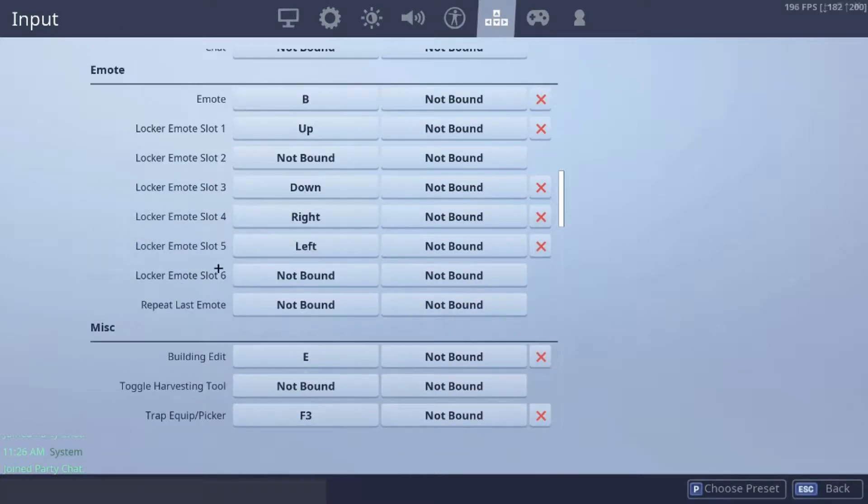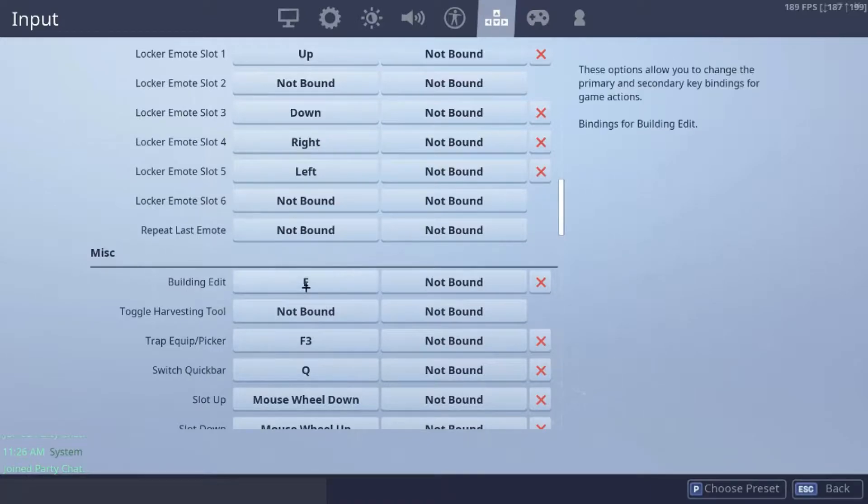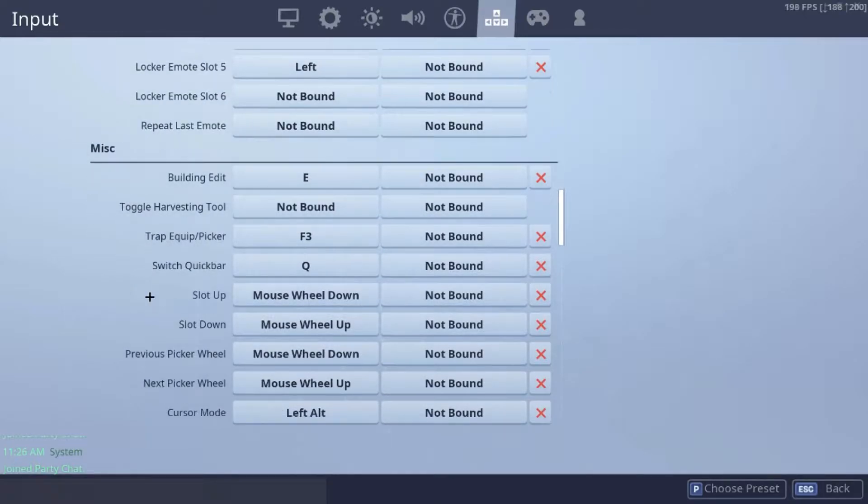These parts right here, you don't need to worry about them. Building edit right here — I use E to edit. It used to be F, but I switched it to E. So I swapped the use button and the edit button — E and F, I just swapped them — and it's a lot better now.